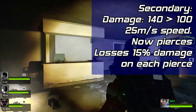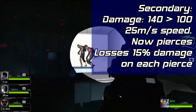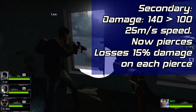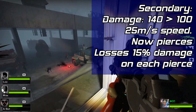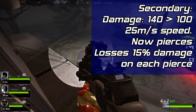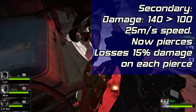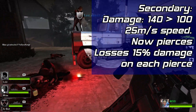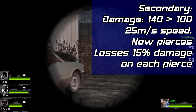Symmetra's secondary fire will be a combination of her 2.0 and 3.0 orbs. Orb travel speed will remain at 25 meters a second. Orb damage will be lowered from 140 to 100, but now orbs will go back to piercing players and shields. For each entity pierced, the orb will lose 15% damage. That means if you pierce a shield and hit the Reinhardt behind it, you will do 100 damage to the shield and then 85 to the Rein. One orb can hurt 7 targets before its damage is reduced to 0.